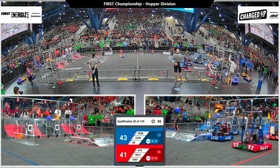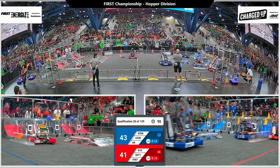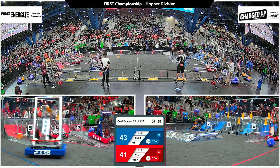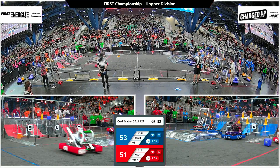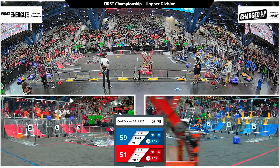43-38. Ramageddon Robotics scored a cone in the high node — that's going to pull Blue forward. Their partner Gear It Forward lining up with another cone, quickly dropping it on a mid node along with another piece from Ramageddon. Blue Alliance is now leading by two points. Neither alliance has been able to score a link quite yet.